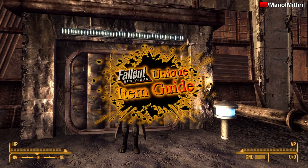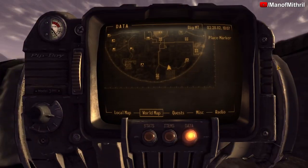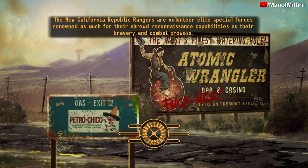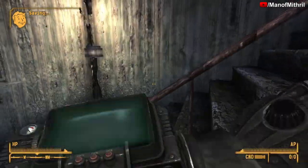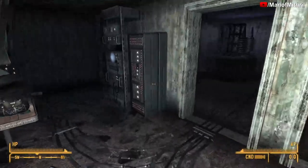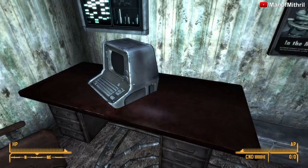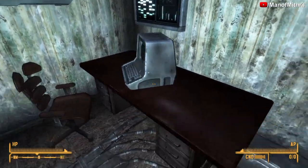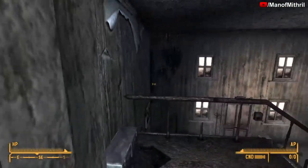This is Mithril back with another Fallout New Vegas unique item guide video. Today I'm in the Old World Blues DLC at Big Mountain, just outside Higgs Village. Go inside, jump down, go to house number zero zero, go upstairs and it should be up here right on top of this terminal — the holotape for the giant tarantula sonic emitter. Now I'm going to cut and come back when I'm on my other character and we will test it out.